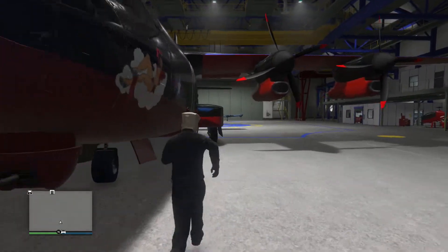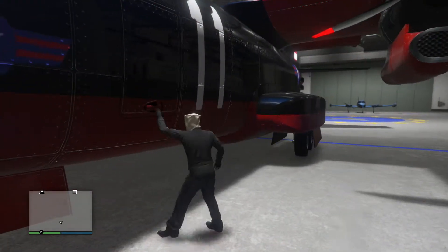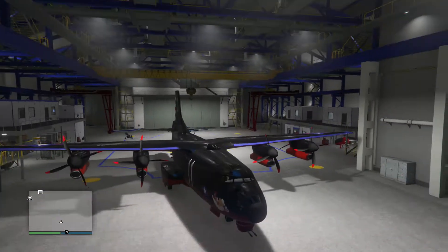Once you get inside your hangar, you're going to customize this plane. And remember, everything's going to cost super expensive — you might want to go get another two million dollars.